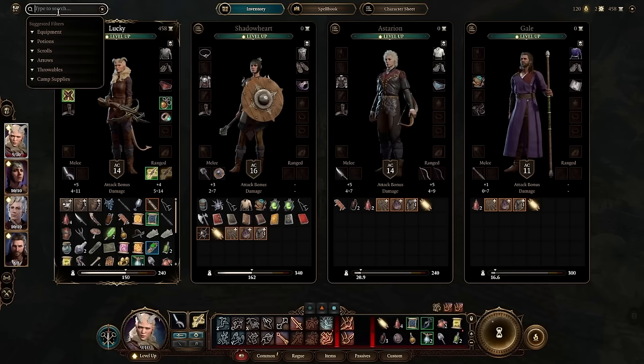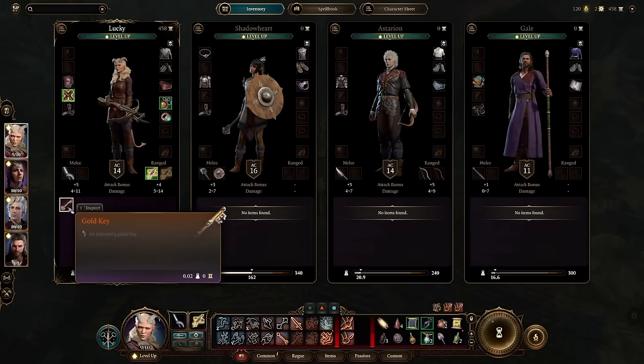Similarly, you can search for a specific item if you can't remember which character you left it on. Maybe you're like, 'I know I picked up a gold key somewhere.' Search for it and there it is — it's on this character right here.